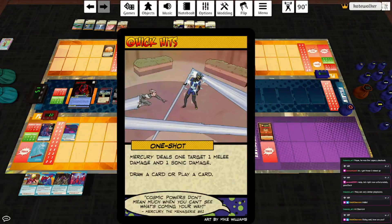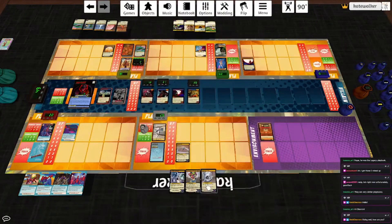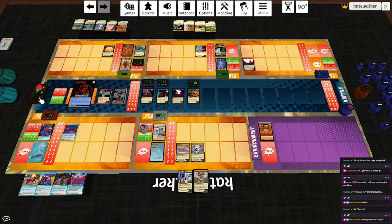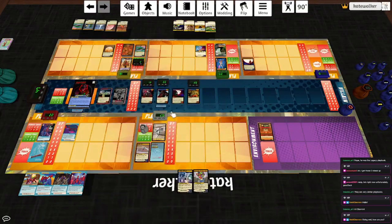Mercury deals a target one melee and one sonic damage — how about Apex? Draw a card, play a card. Off of that, we'll play Sickening Spin. Mercury deals up to two targets two toxic damage each; until the start of your next turn, reduce damage dealt by targets hit this way by one. She deals irreducible damage, yeah. So let's hit Apex and Flint with that. His power is Shifting Momentum — draw a card, Mercury regains a hit point. Heal one and draw two, and that's his turn. We're off to a pretty good start.